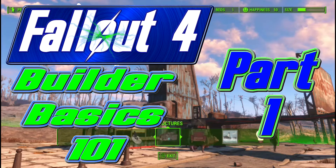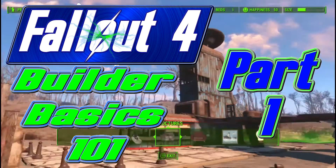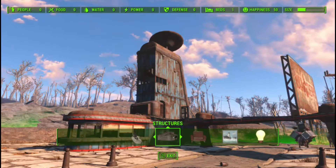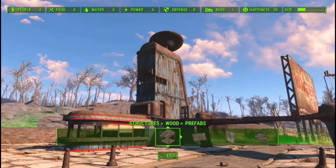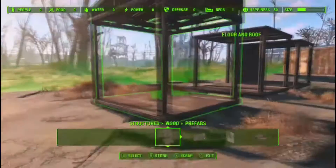What's going on wastelanders, Draco Invictus here for the Fallout 4 Builder Basics for your settlement. If you're new to the game or new to settlements, maybe you didn't want to dive into them or didn't understand them, this is the place to come. We're going to start with the structures and the wood structures, covering today the prefabs, floors, and walls.